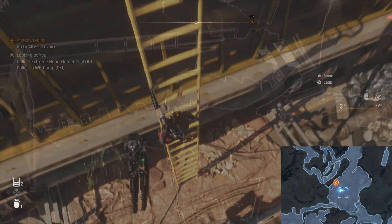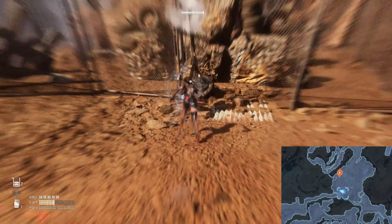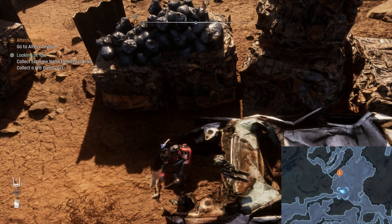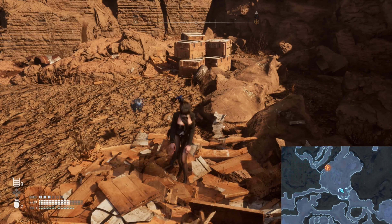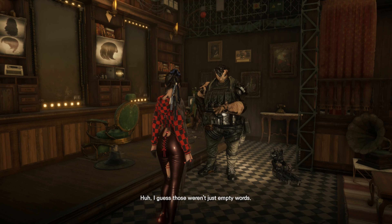You'll find the scissors at the bottom of this junk pit. The dryer is in this fenced-off trash heap, guarded by two robots, and the straightener is inside one of the boxes in this spot where there's a ton of boxes to break. Once you have all three, return to Kasim and he'll let you change both your hairstyle and your hair color.